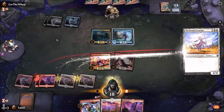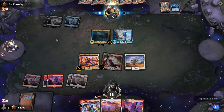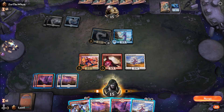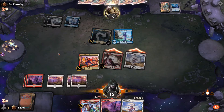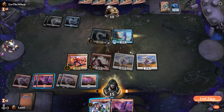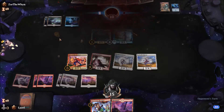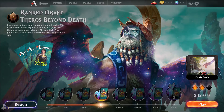I'll use my Trickster — maybe he'll block. He takes it, that's fine. I really hope to find some instants. Let's attack first. He should have blocked there. He really has mana problems. I thought so too — he didn't draw another land. I understand this guy; it can be very frustrating if you're not drawing lands. We got our third win!